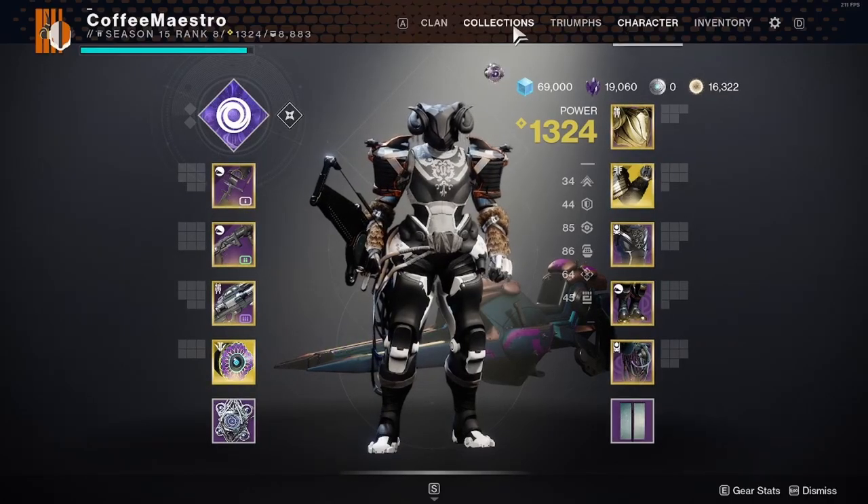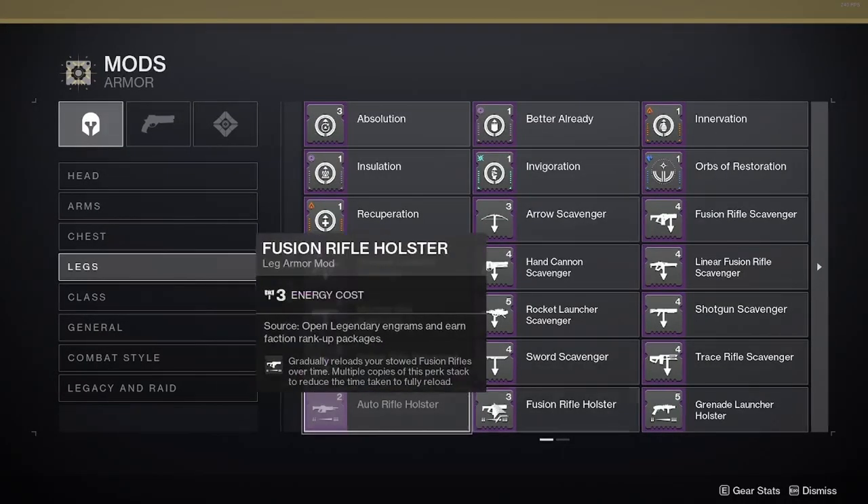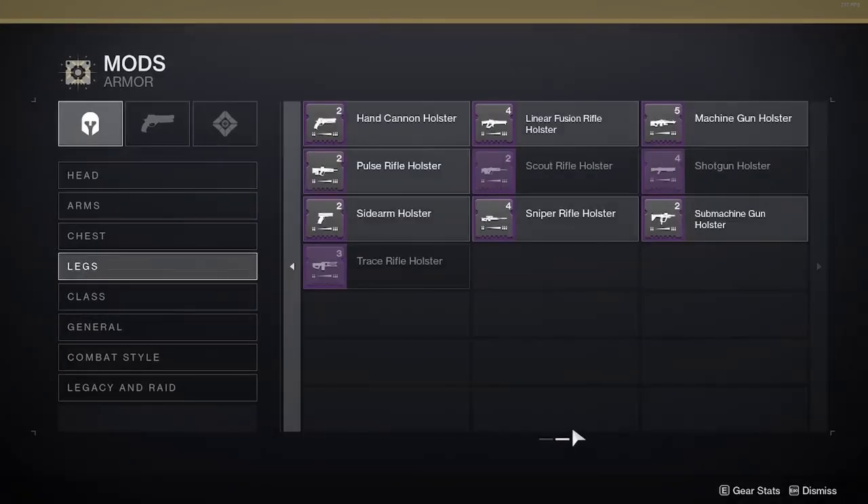Go to the character menu screen, go to Collection, go to Mod Content, go to Armor, go to Leg, and go to the bottom — you're going to see the new leg armor mod called Holster. If you click on the arrow to go to the second page, you're going to see more Holster leg armor mods.